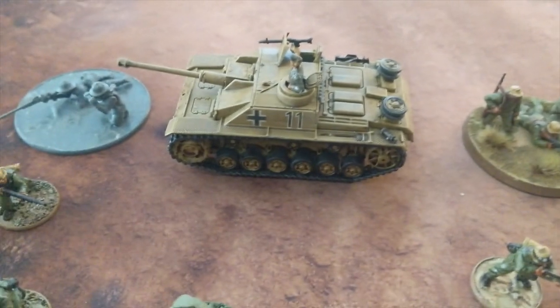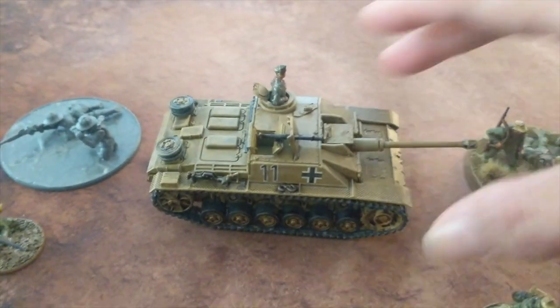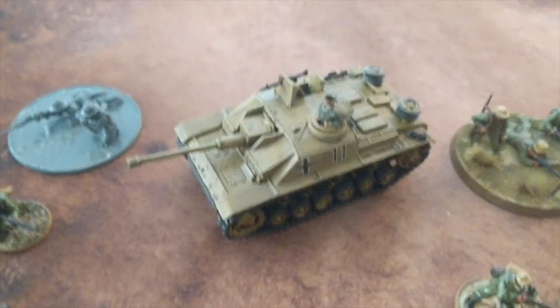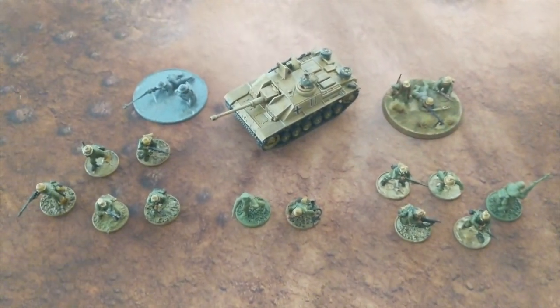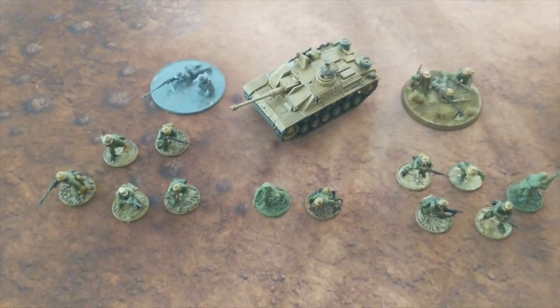I got the StuG painted up pretty quick using Army Painter desert yellow as the primer and then finished everything else. I'm actually pretty happy because I got that done fast. I bumped it up to regular, dropped a couple of things from the list, and now my list comes out to about 497 points.